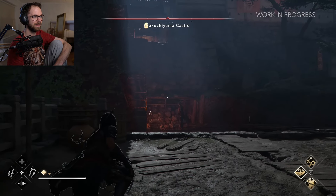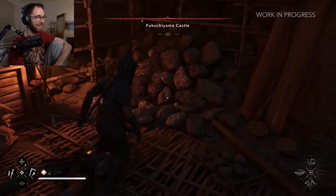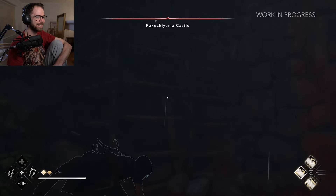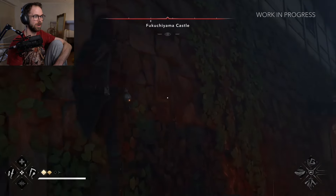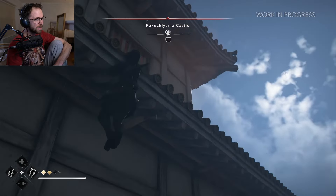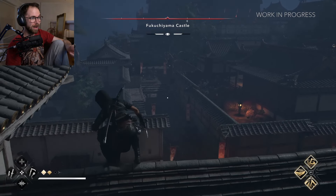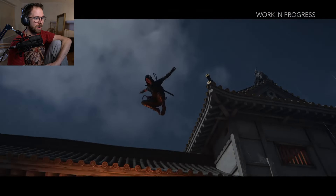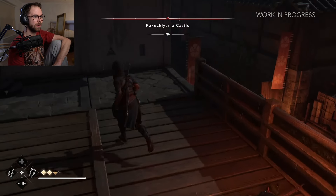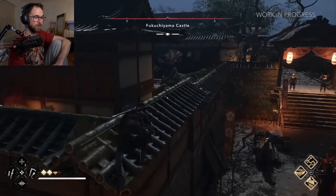I'm intrigued to see the stealth. Already you've got the dart swing ability. Pretty awesome. Oh, I like this — and you can go prone! Is this the first time you can go prone in Assassin's Creed? I like this. You've got the abilities to the right hand side.